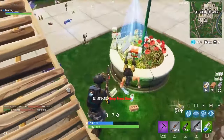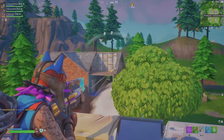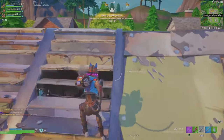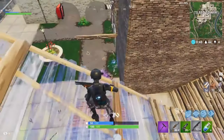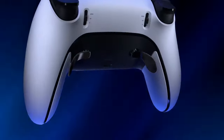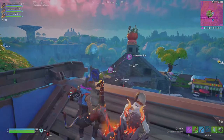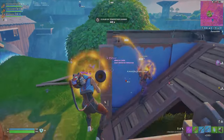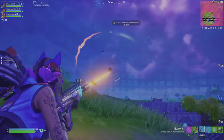However, in Battle Royale, adaptive triggers are a bit of a double-edged sword. The extra effort needed to fire a shotgun can be frustrating, especially in the heat of battle, potentially putting you at a disadvantage if your opponent isn't using adaptive triggers. The haptic feedback is a game-changer, though. Feeling the storm's intensity hit through the controller adds a realistic dimension to the gameplay. In Battle Royale, haptic feedback helps you sense where the action is, making it easier to react to enemy fire and navigate the chaos.